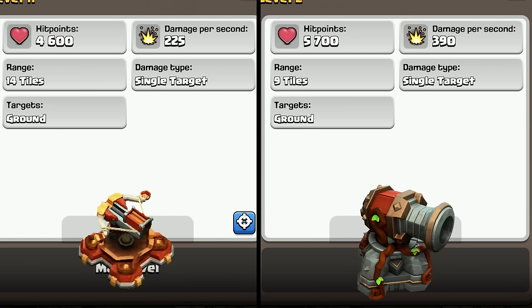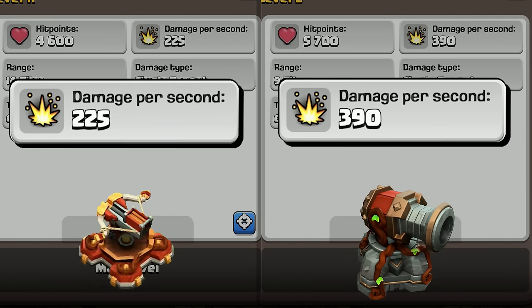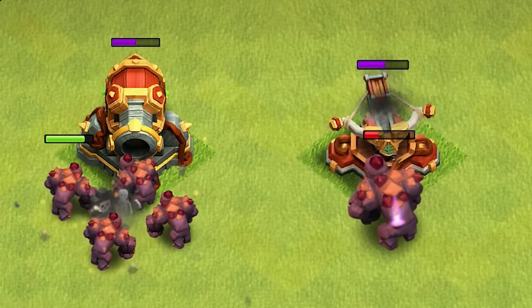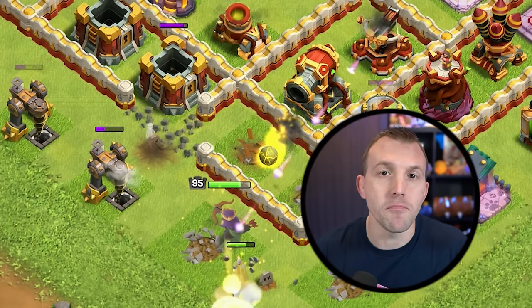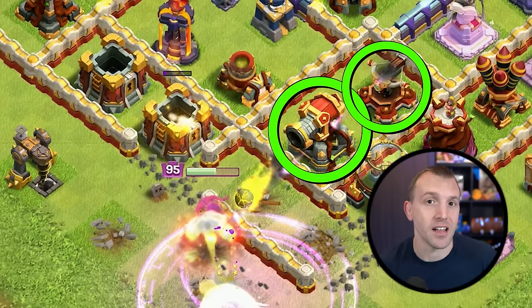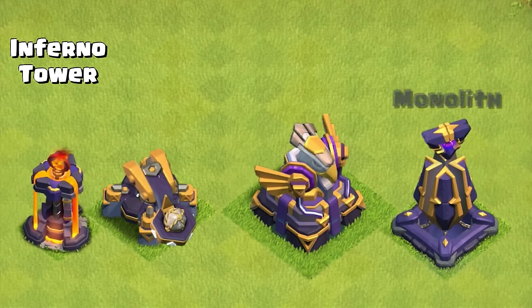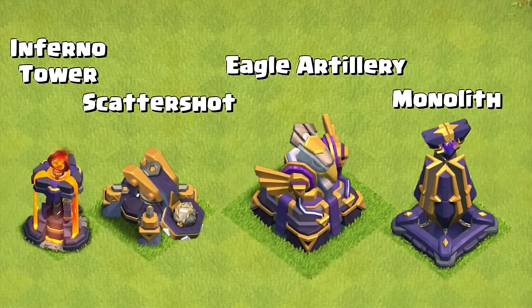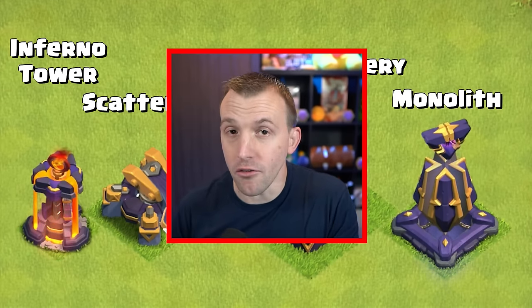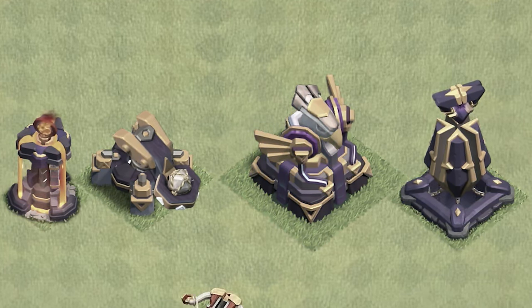The damage per second of the ricochet cannon is 390. Comparing that to the eagle artillery, it is only 225. So in isolation, the ricochet cannon is stronger, but obviously in a realistic base you'd have multiple other buildings your troops have to get through whilst the eagle is firing at them the entire time. When scouting a base, I still feel like the inferno towers, monolith, scattershot, and eagle artillery are the defenses we will be looking for. But as we found out yesterday, none of those have a new level yet for Town Hall 16.